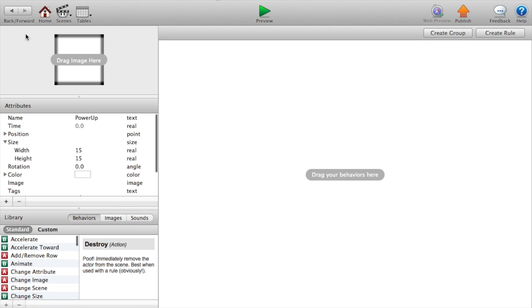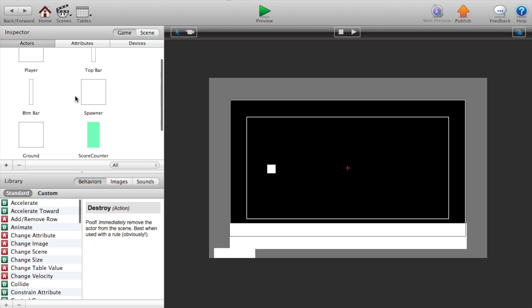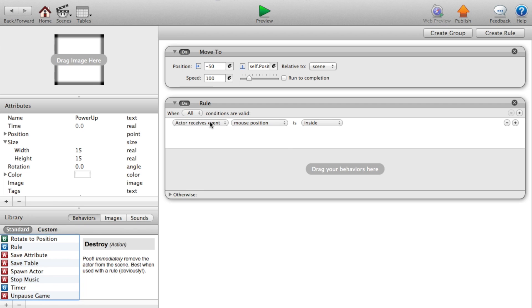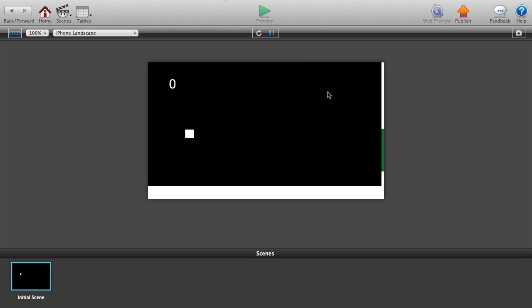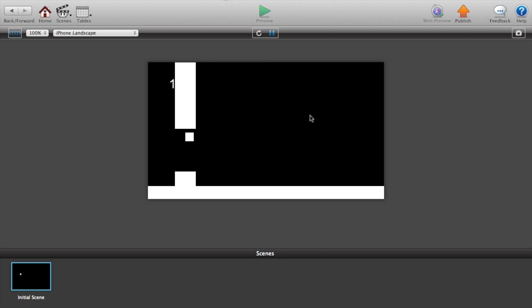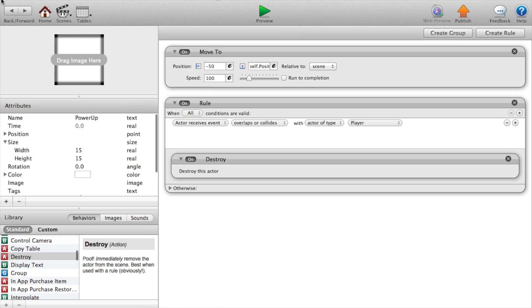Go back to our top bar, copy the move-to function inside the top bar and paste that into our power-up. We also need to create a rule that says if actor receives event overlaps or collides with actor of type player, then we want to destroy the actor. This will just give you the general idea of what it's supposed to look like — there's your power-up. You get one point and then you hit the power-up.